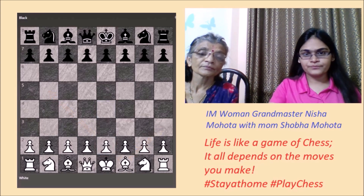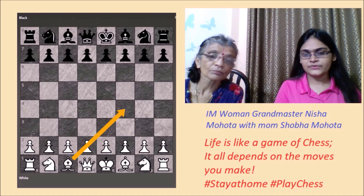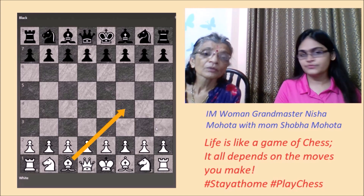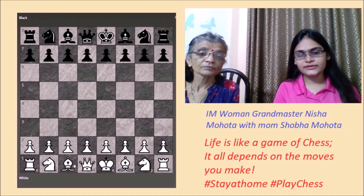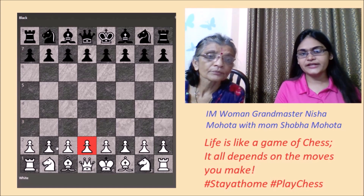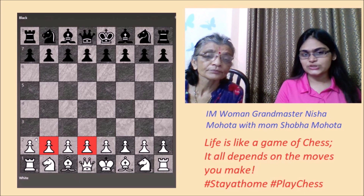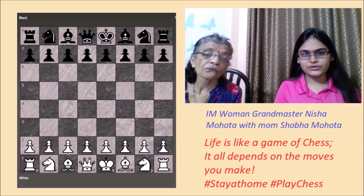Similarly, can you bring the bishop from c1 to f4 on move one? No. Why? There is a pawn in front blocking the c1 bishop. Which pawn is it? The pawn on d2. And on the other side, which pawn is blocking? b2. So these two pawns are blocking the bishop, and till we move these pawns we cannot develop the bishop.